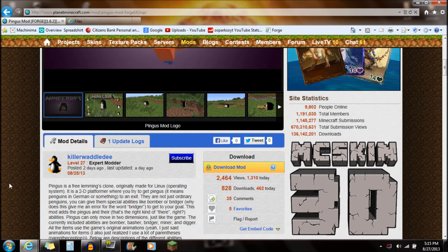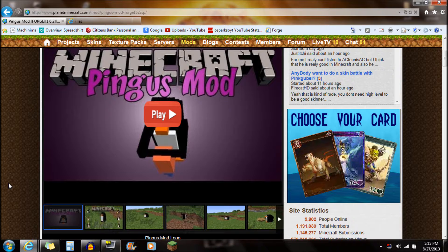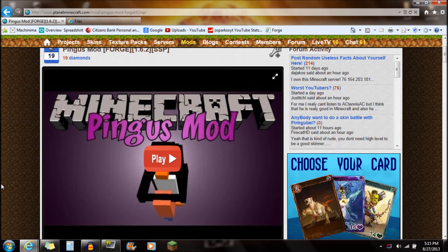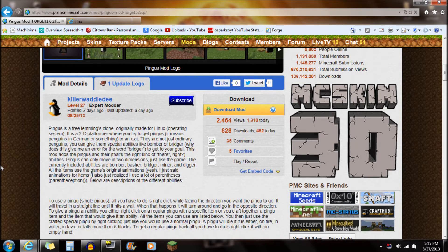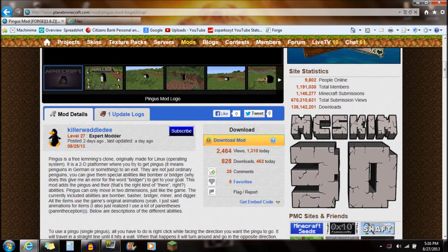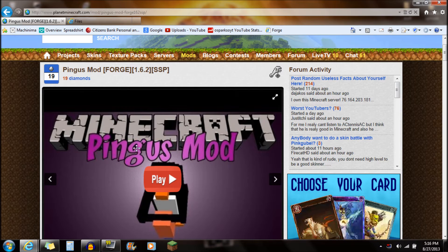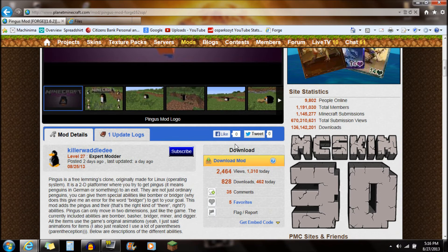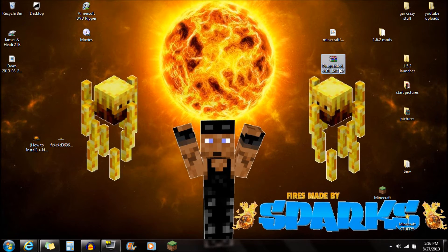If you guys check out the link in the description, it'll bring you right to this website. Just click on the Penguins mod link in the description below — it's going to bring you right to this webpage, which is the Penguins mod forum page. Go to the download mod section. It is currently for Minecraft version 1.6.2, and the top title will always say which version it's for. Scroll down to the download mod, click on that, save it onto your desktop, and it should look just like that — the Penguins mod right there.